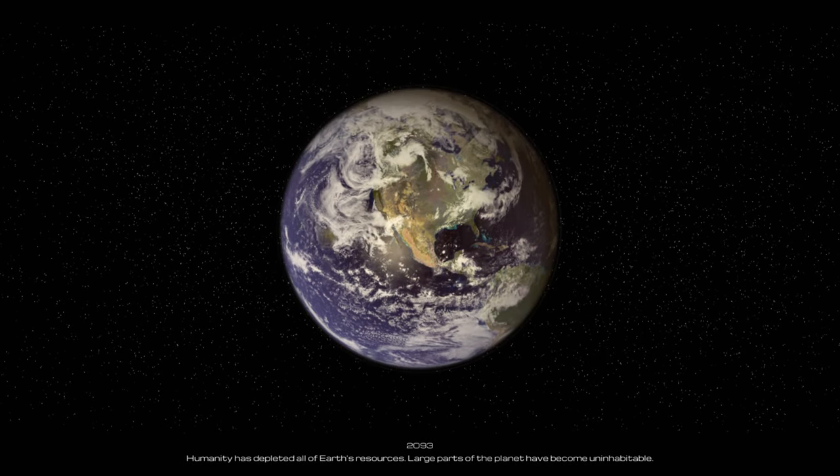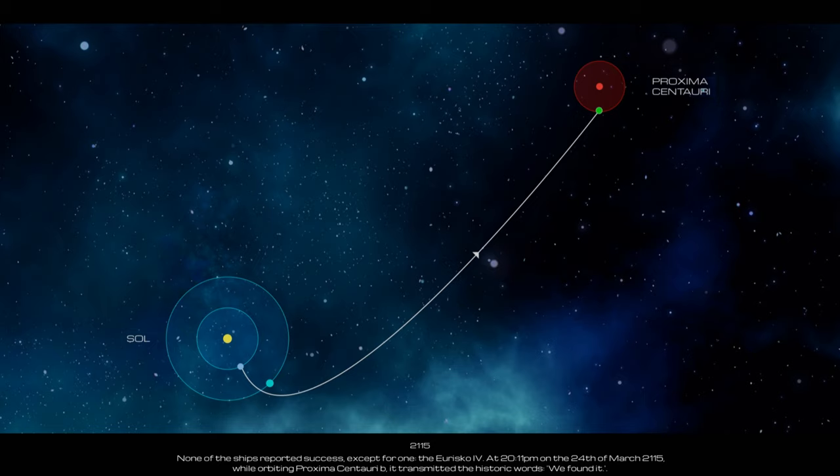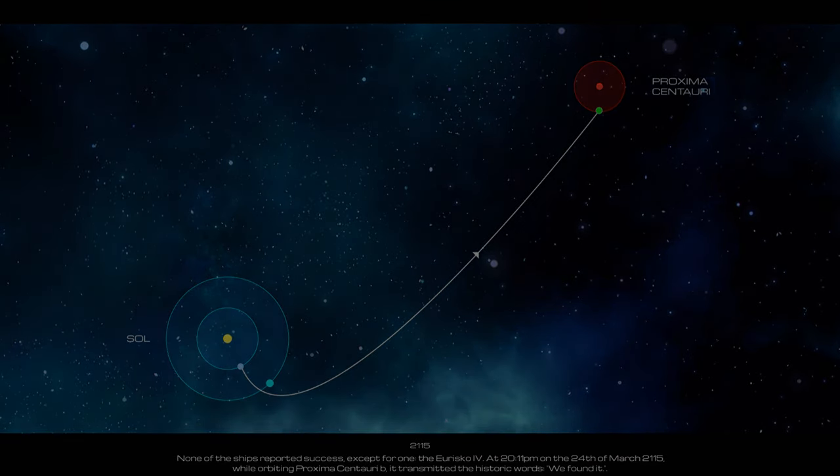2093. Humanity has depleted all of Earth's resources. Large parts of the planet have become uninhabitable. 2105. Under the URISCO program, the United Nations sent out 10 reconnaissance ships to find a new Earth. 2115. None of the ships reported success, except for one, the URISCO-4, at 2111pm on 24th March 2115. While orbiting Proxima Centaur IB, it transmitted the historic words: 'We found it.' However, nothing has been heard from it since.